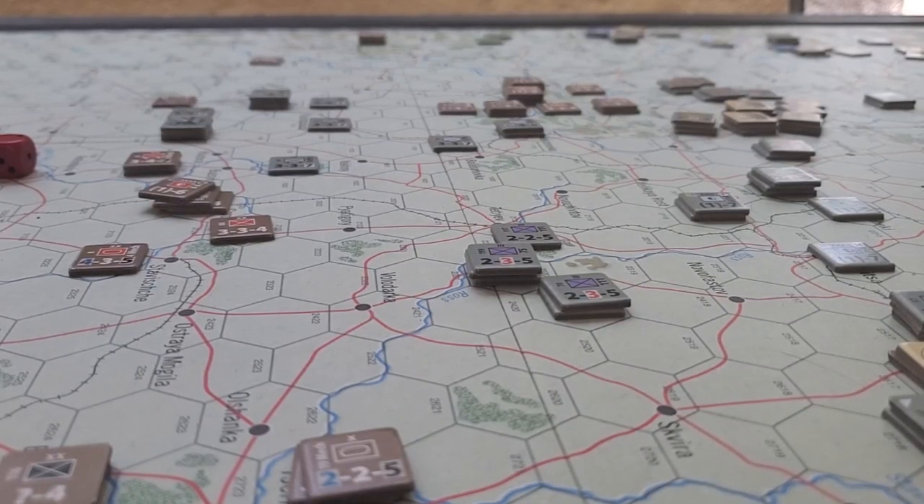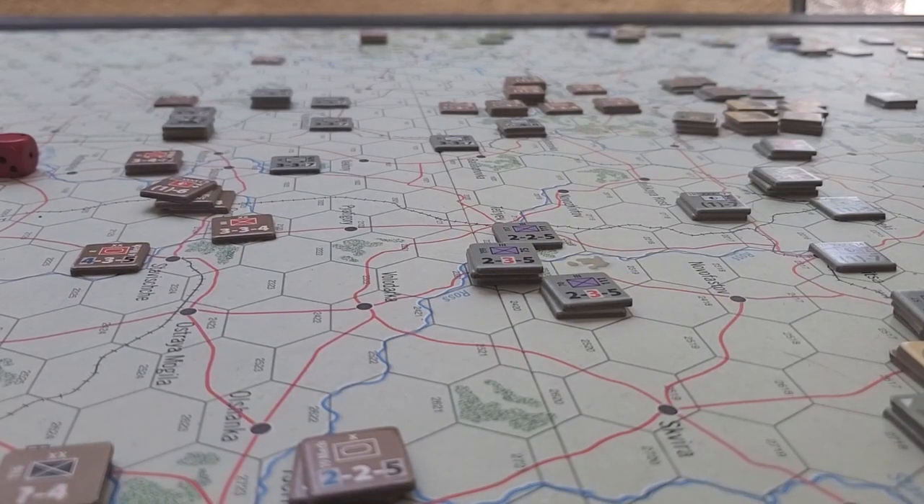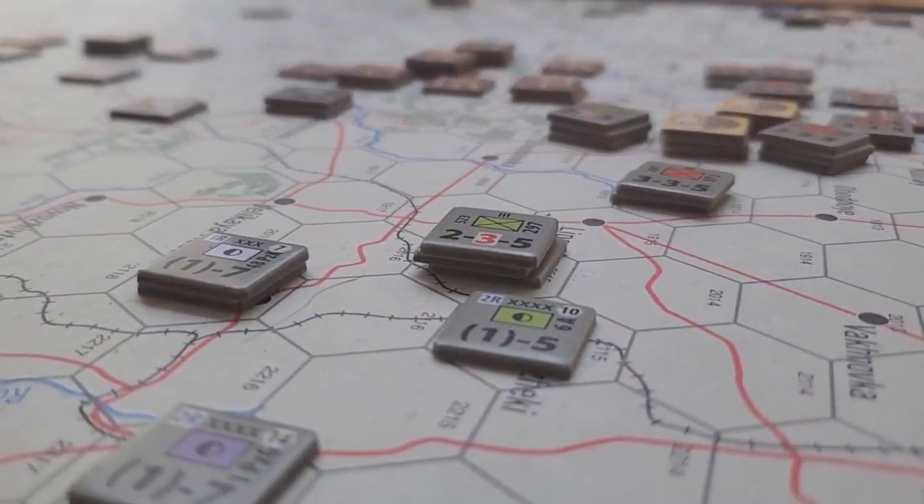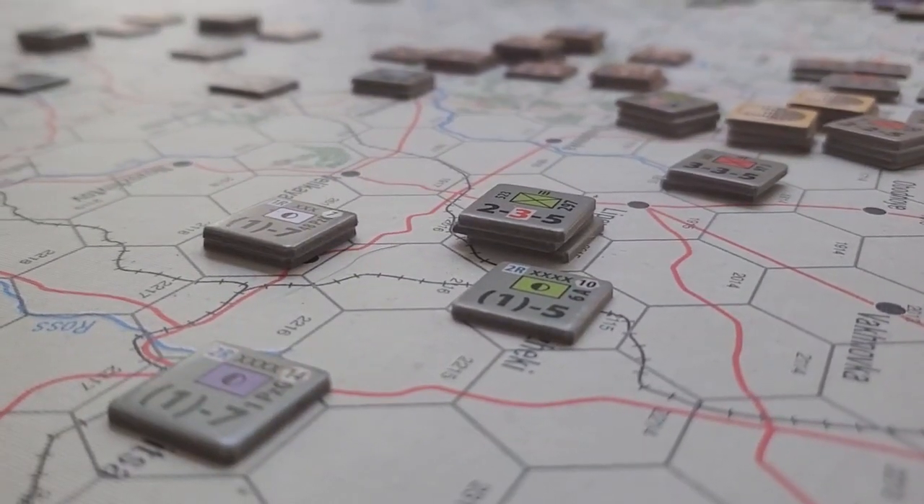Welcome back to the big board. We're in Turn 4 of Battles in the East from Decision Games, which is an odd turn because the supply situation changes for the Germans. The Germans spent the first three turns with full attack supply, as have the Soviets. Based on the scenario card, Turn 4 appears to give the Germans only general supply — that's my understanding of how the Uman Pocket scenario is structured.